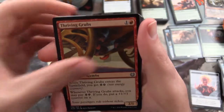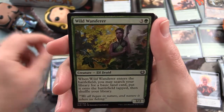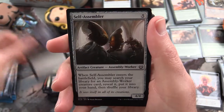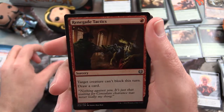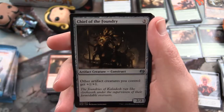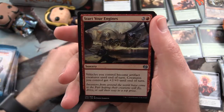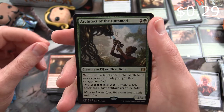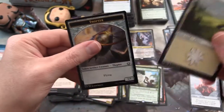Next up we have Thriving Grubs, Inspired Charge, Aether Tradewinds, Wild Wanderer, Lawless Broker, Die Young, Self Assembler, Gear Seeker Serpent, Fire Forge's Puzzle Knot, Renegade Tactics. Uncommon: Chief of Foundry. Whirler Virtuoso, Start Your Engines, and Architect of the Untamed is the rare.